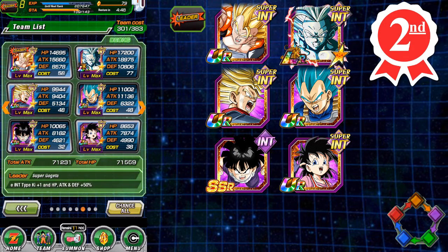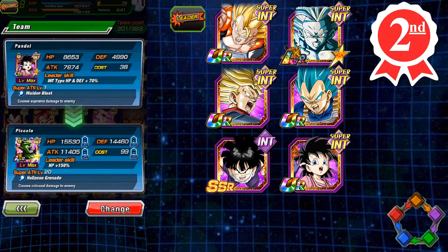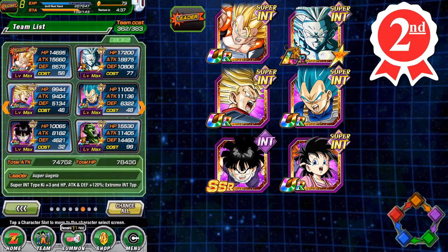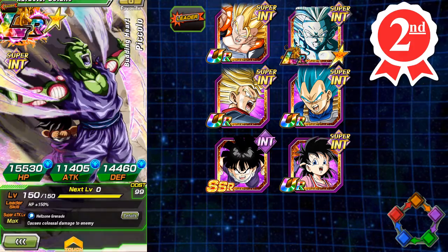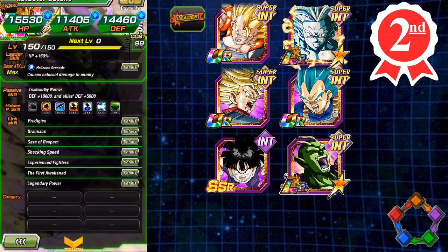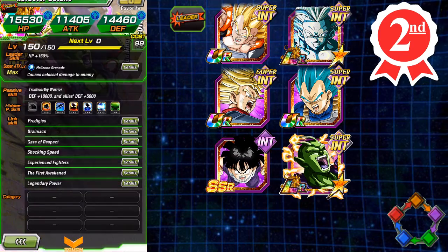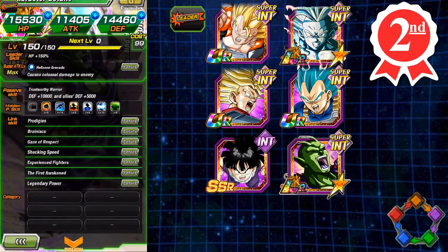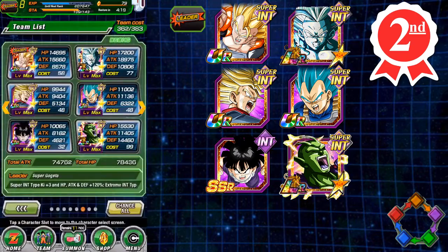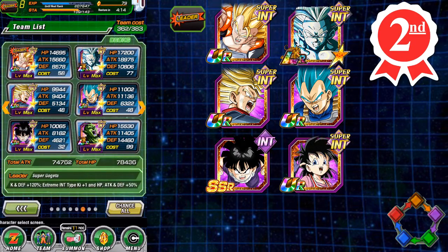Unfortunately those supports don't tank very well, so you could sub Pandul for Piccolo. Piccolo provides tanking and gives allies defense plus 5,000 — which is a flat rate, not a percentage — but it's still a beneficial option, and it will increase HP since he's an LR. Overall though, I think the best setup uses Pandul and just hits hard for everybody.